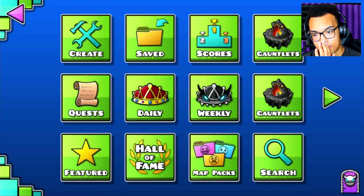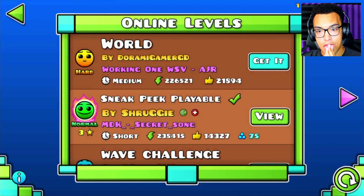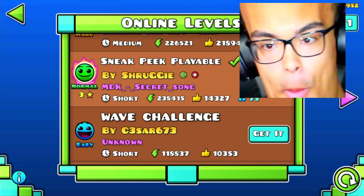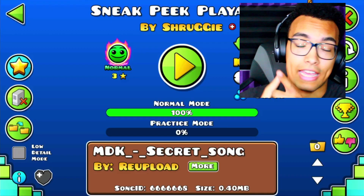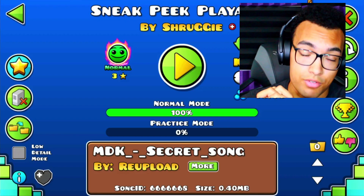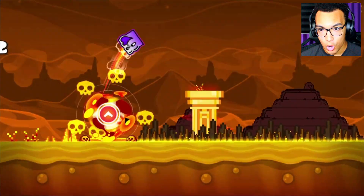We're going to go to Levels, we're going to Search, go to Most Liked, and go to the sneak peek playable. Before we start, as always, make sure to like, comment, subscribe — but most importantly, pray the rosary, the weapon that slays the enemy. Let's go!